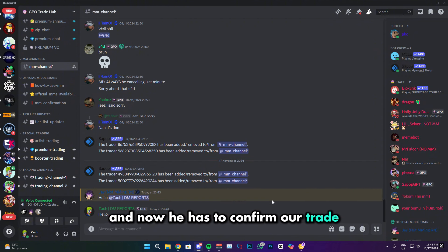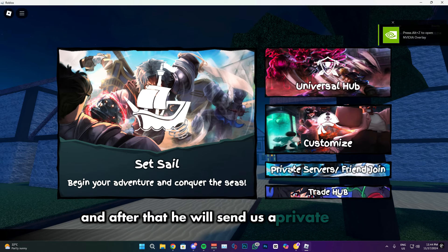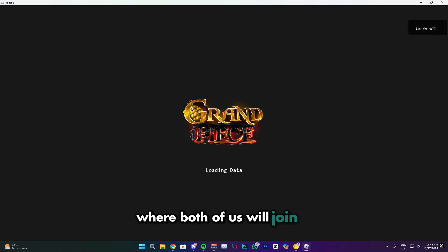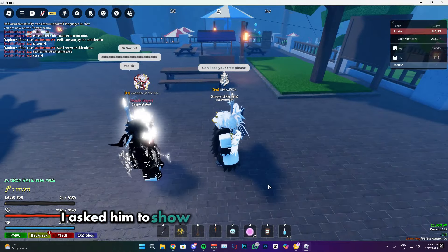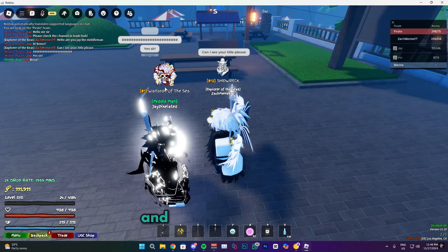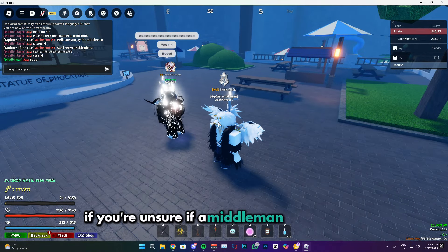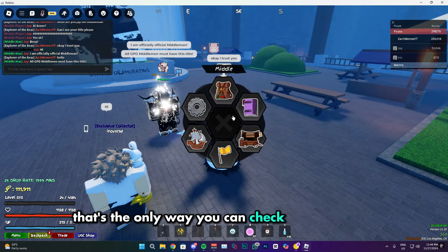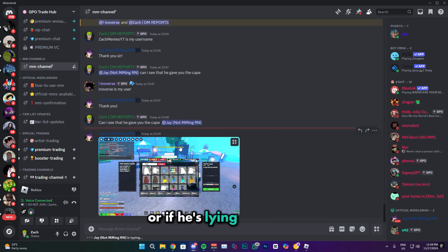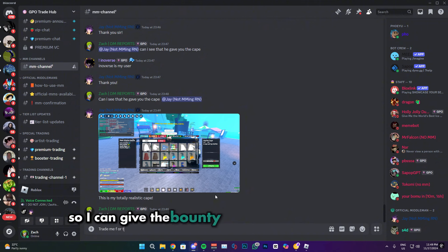The middleman has to confirm our trade to make sure both of us agree, and after that he will send us a private server where both of us will join. To make sure he's legitimate, I asked him to show me his middleman title in game, and as you can see he did. If you're unsure whether a middleman is real or not, please ask for the middleman title in game — that's the only way you can verify if he is official. I also asked him to show proof that he has the item so we can proceed with the trade.